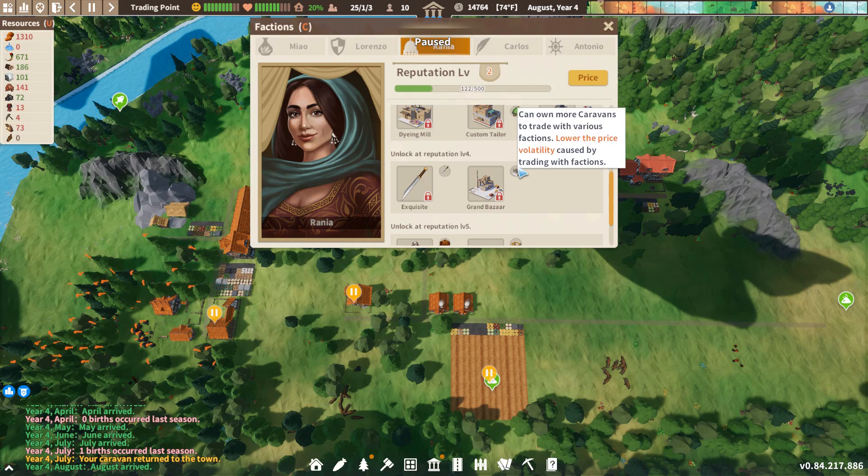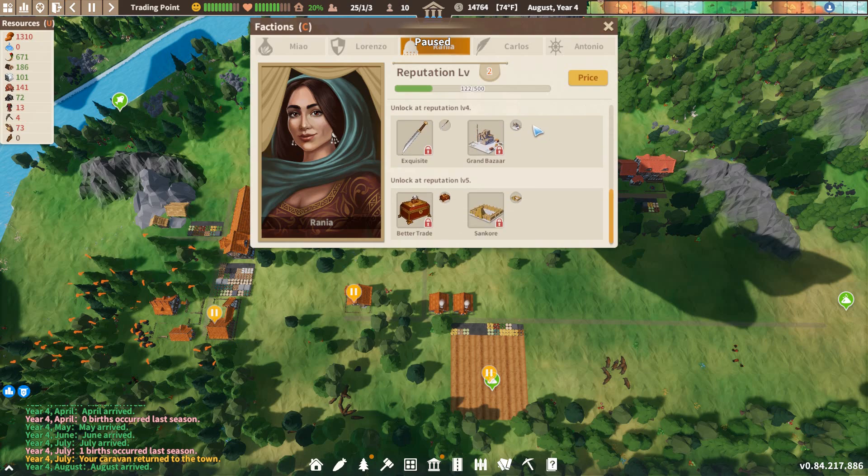They have a grand bazaar - can own more caravans - this is like the equivalent of a large trading post. But it also lowers the price volatility caused by trading with factions. So I would think that if we unlock this sooner rather than later, our prices might stop increasing and lowering our sale price. This could be really good to have early.